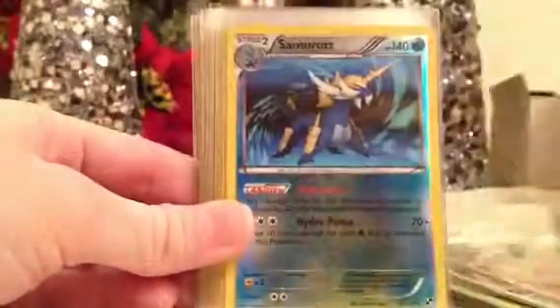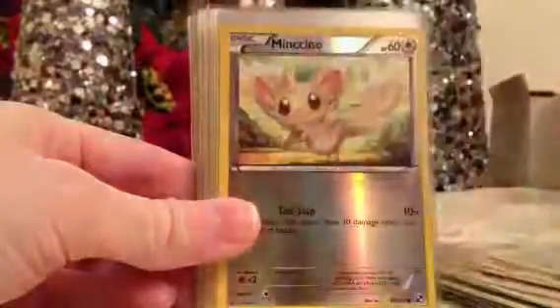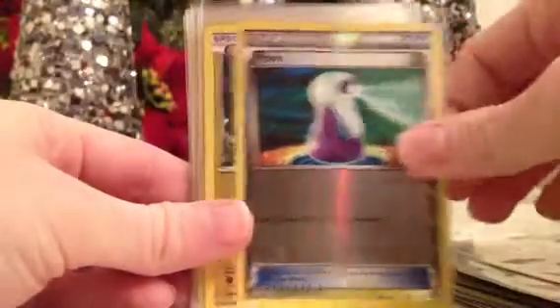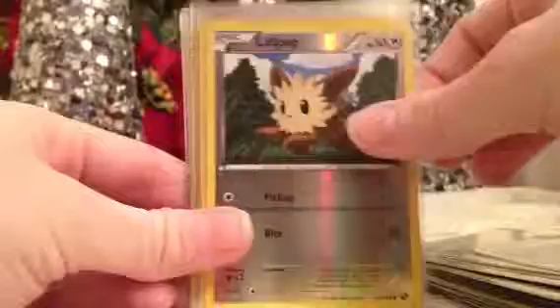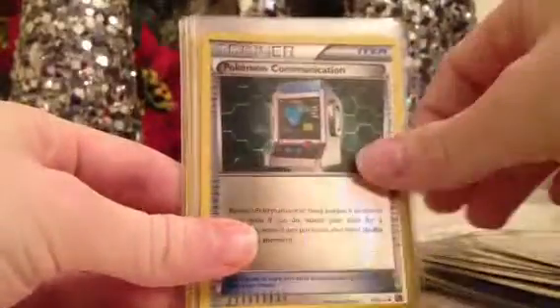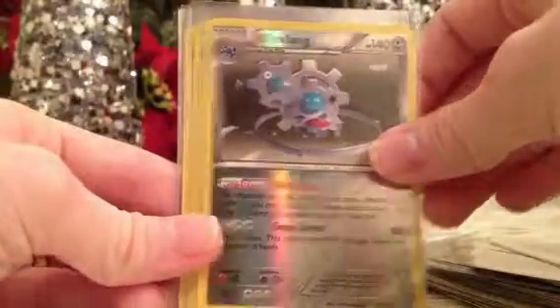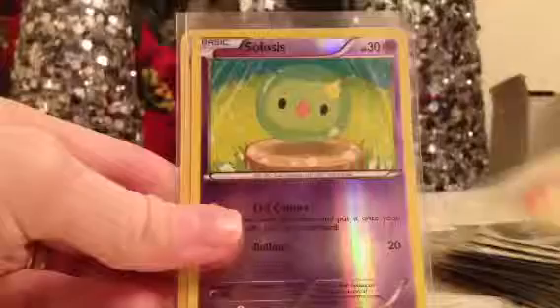Darmanitan, another Samurott, Mandibuzz, Cinccino — these are from Black and White — Minccino, Oshawott, Lillipup, Watchog, Klang, Potion, Joltik, Poké Ball, Switch, Lillipup, Darumaka, Pokémon Communication, Professor Juniper, Potion, Klink, Klang, Simisage, Pignite, Sigilyph, Girder. Those were all the Black and White expansions there.